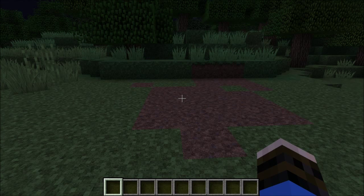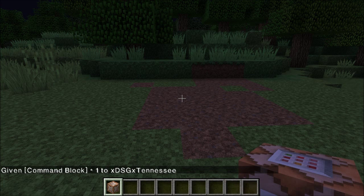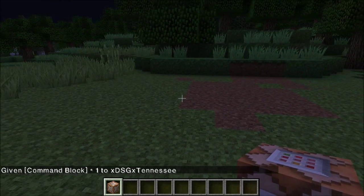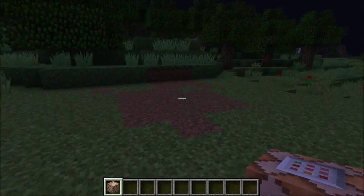Right off the bat you probably want to give yourself a command block. You do have to be OP to use command blocks, and that's if the server even allows it. So we'll do the give command: backslash give, your name - my name starts with an X so hit the tab button and it'll autofill - then command_block, and if you put a number after that with a space, that's how many it will give you, like a stack of 64. And there's your command block.